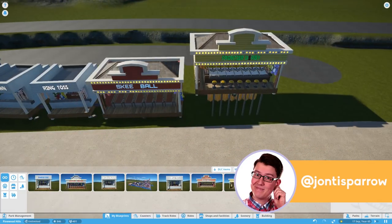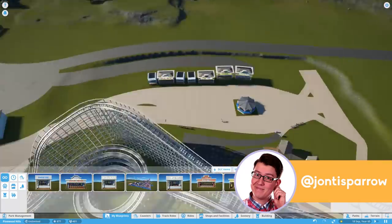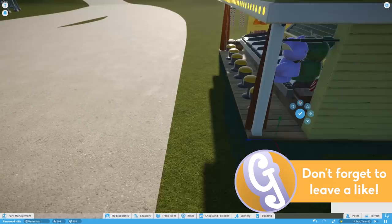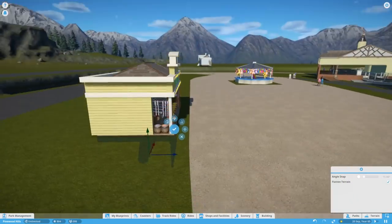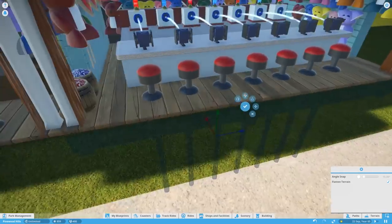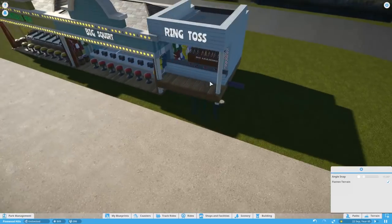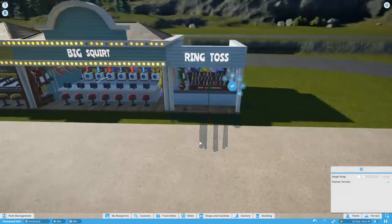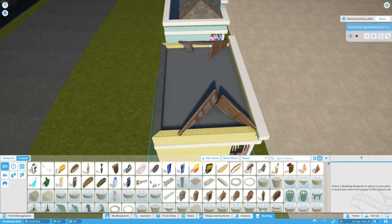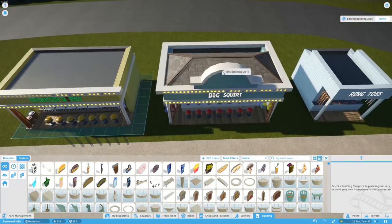Hello, welcome to Geekism. You join me back here in Pinewood Hills in Planet Coaster. This is the episode where we get stuff done. We get through quite a bit in this one. I've been unwell at the start of the week and had to take a day or two off work. My pay packet is going to be a little bit light this month, but it does mean I got to play in Planet Coaster quite a bit. Every cloud and all that.